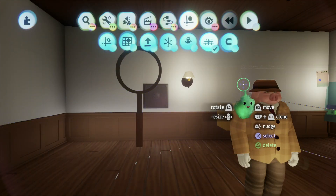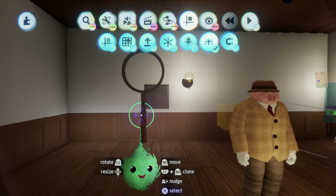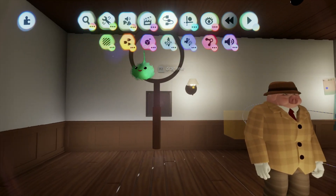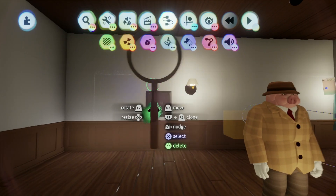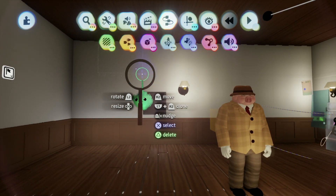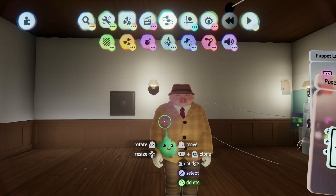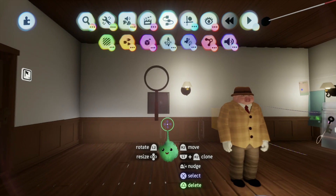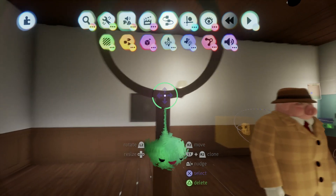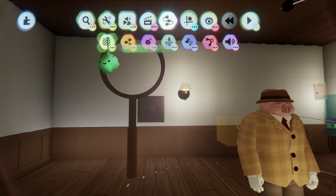Hello everyone. This is Jimmy Cultist, back again with an exploration game tutorial. Today we're going to be covering the subject of dowsing, which is basically a particular item or stance that you have to be in to detect an item, and how to make items appear under certain circumstances while not in others. I'm not really sure what you'd title that in game design.